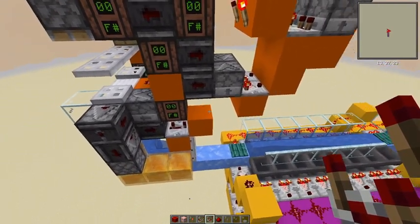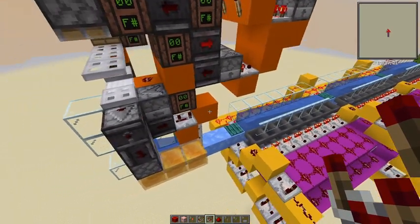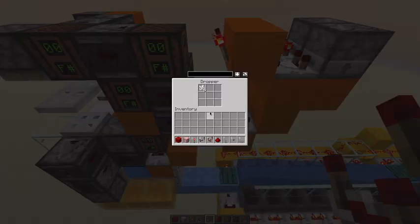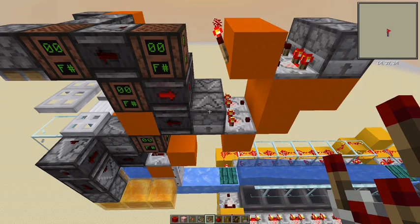Now this is a configurable batcher. There's a counter here. I put in 18 items, which means we're batching into groups of 22 items — it's four more than the amount you put in here.